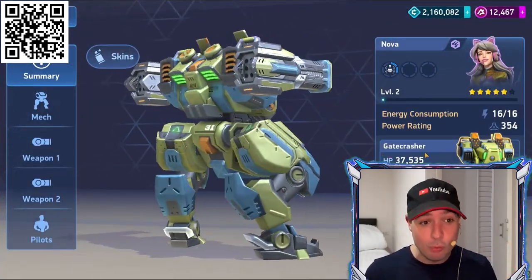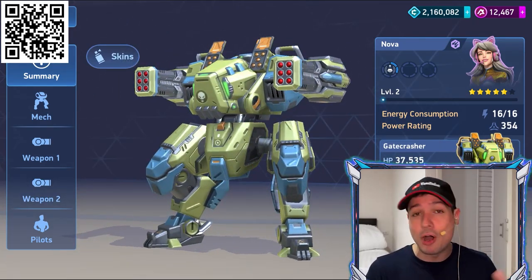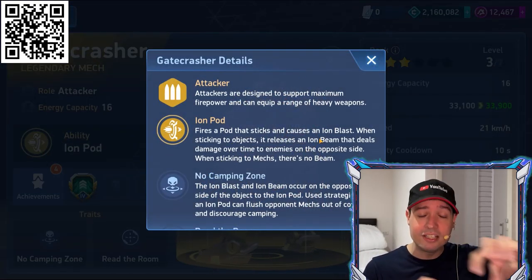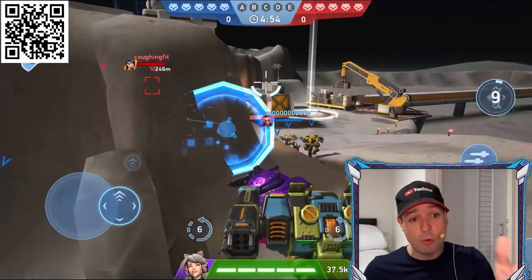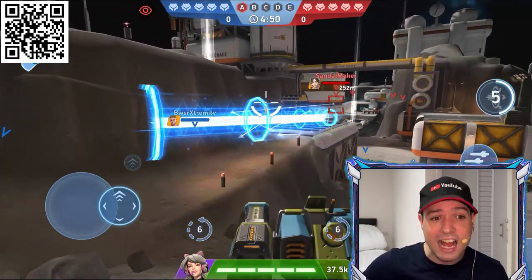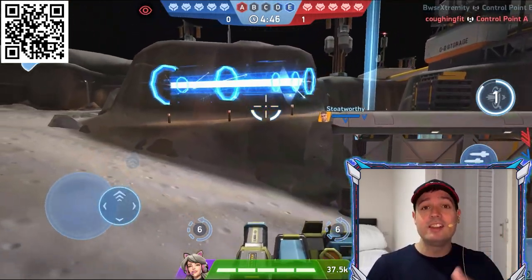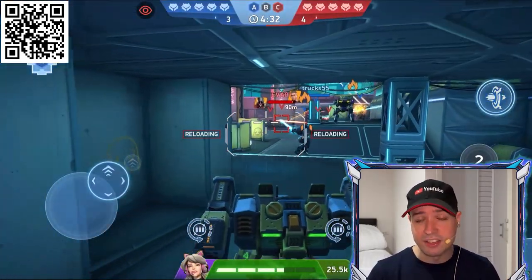In today's video I want to show you the new robot Gatecrasher — it's a brand new legendary robot that I just obtained myself and it has a very interesting ion pod ability that is very tricky to use and can be used in different ways. You can hit it directly on an enemy robot, attach it to him and two seconds later he explodes, or you hit it into the wall and behind it will create an ion beam for 5-8 seconds or so.